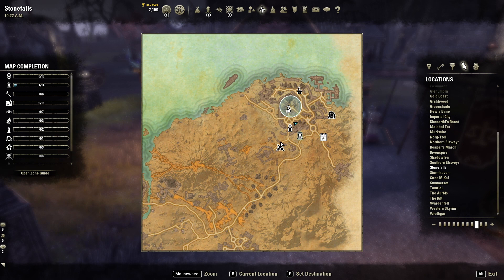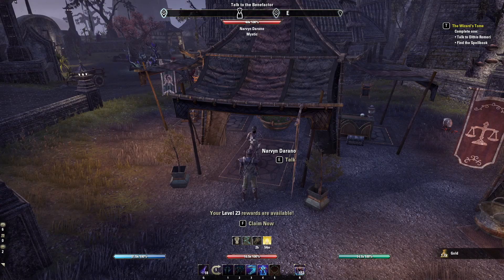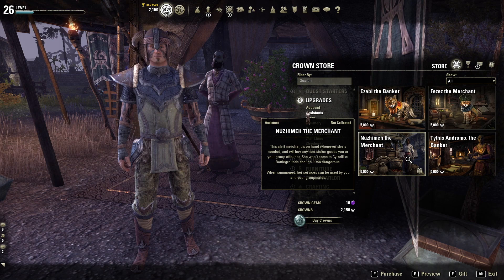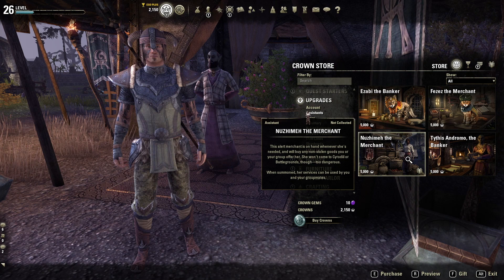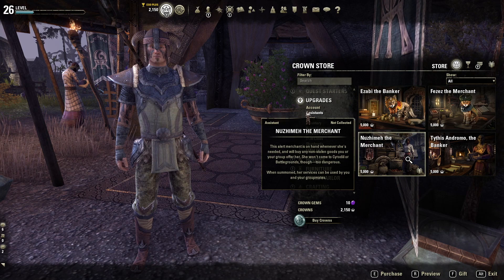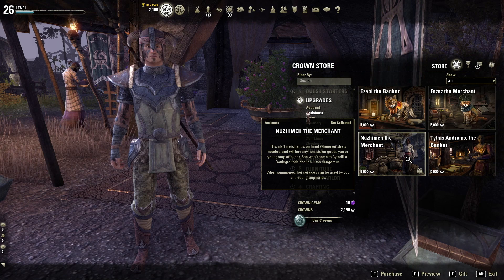Find your grind spot close to a town. One of my favorite spots is right outside the main city of Stonefalls — literally a 30-second walk to the merchant, so once my inventory gets full it doesn't take long to sell everything and get back to grinding. If you don't like that, there's always the Personal Assistant from the Crown Store. It's expensive but worthwhile — you can sell off items in the middle of a grind without losing time to travel.